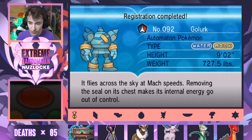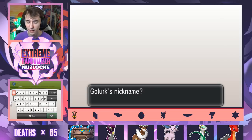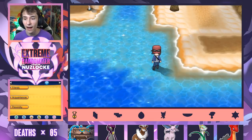Let me just triple check — Golurk is not claimed. So what are we naming this? It's Water and Rock type. We named our last Pokemon Big Head, so I'll name him Iron. Like the Iron Giant. Iron. That's his real name.